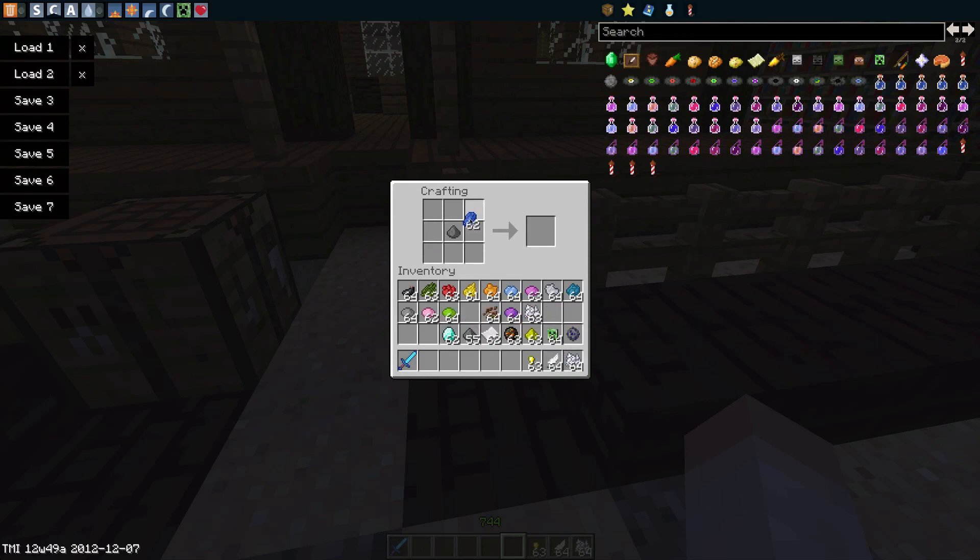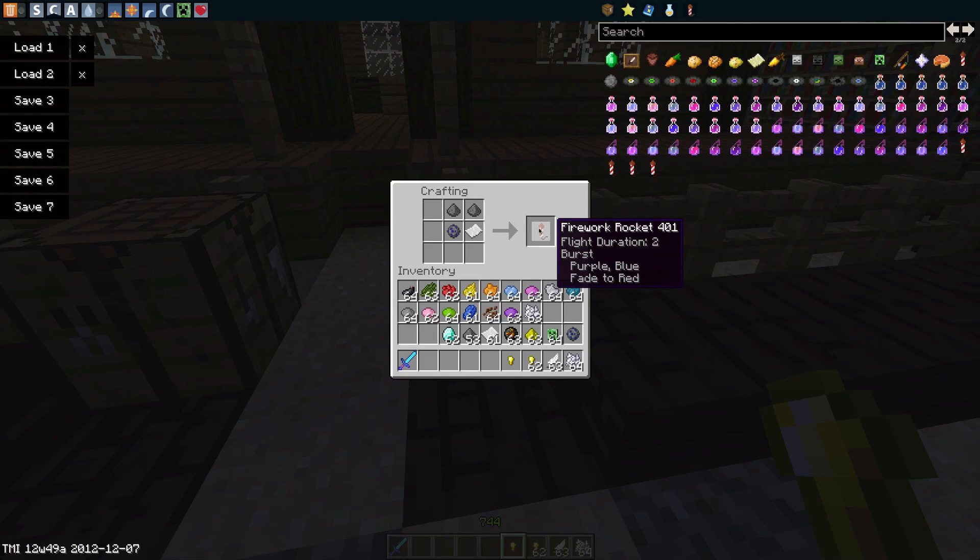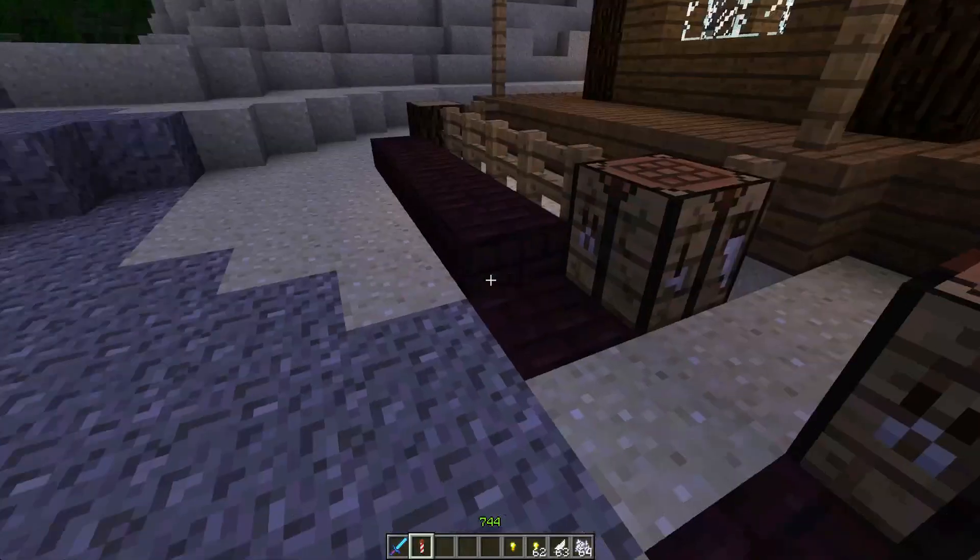So let's do that again. Gunpowder, blue, and then we're going to add a gold nugget — and that makes it star-shaped. And feather actually makes a burst shape. So we have a burst — let's give it a nice fade to red. We'll give it two gunpowder and one paper. There we go, we've got our flight duration burst, purple, fading to red. Fire that off — okay, that was quite a small explosion, but there we go.